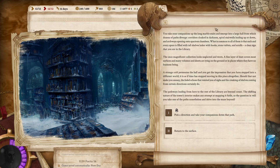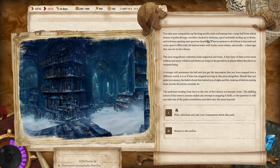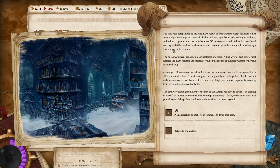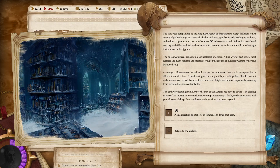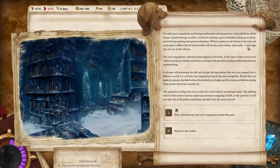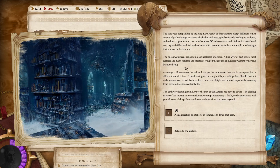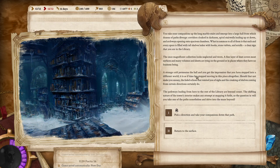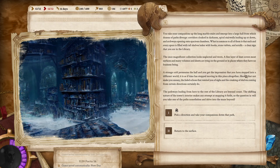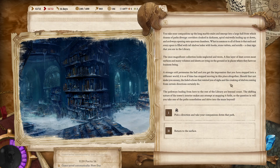You take your companions up the long marble stairs and emerge into a large hall from which dozens of paths diverge — corridors cloaked in darkness, spiral stairwells leading up or down, and archways opening into spacious chambers. What is common to all of them is that each space is filled with tall shelves laden with books, stone tablets, and scrolls. The once magnificent collection looks neglected and worn, with a fine layer of dust covering most surfaces and many volumes lying on the ground. A strange cold permeates the hall, and you get the impression that you have stepped into a different world. It is as if time has stopped moving in this place altogether.